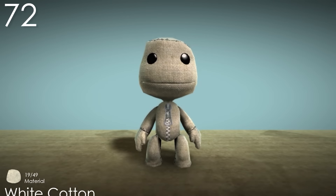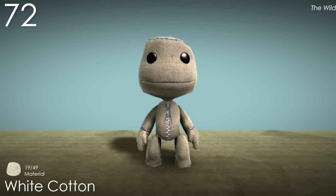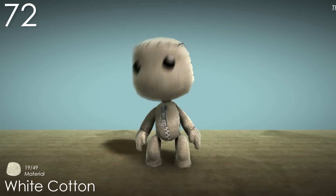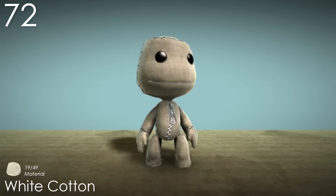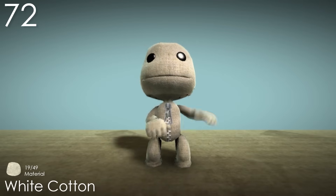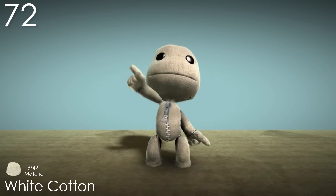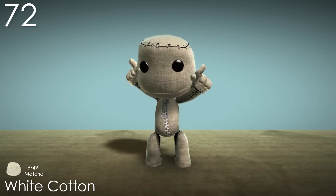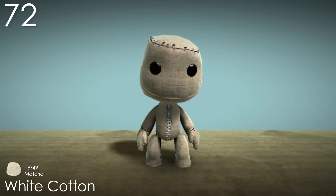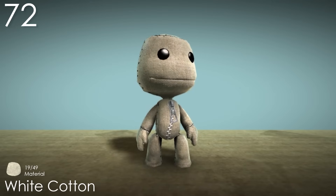Number 72: White Cotton. This is the original white material, which is why it's so much higher than a lot of the other similar ones. This is about as simple as a skin can get, which makes a lot of sense since it is one of the default costumes at the beginning of the game. Its shade isn't too bright or dark like some others, and the texture is nicely noticeable without looking too rough. A perfectly neutral look that goes with a lot of outfits. It's just a shame that there are so many similar skins.